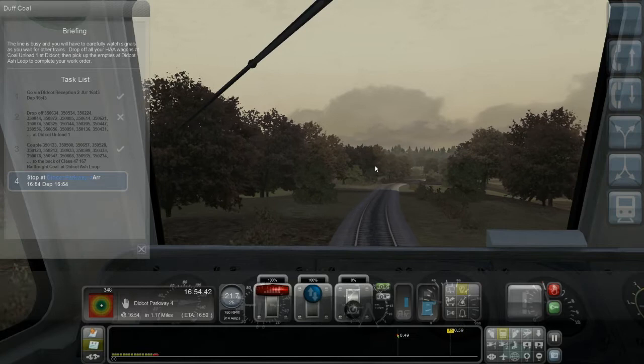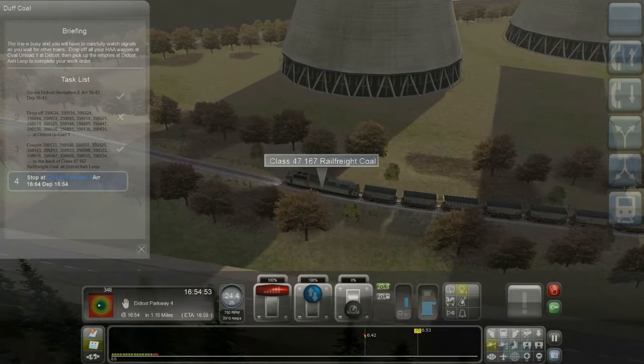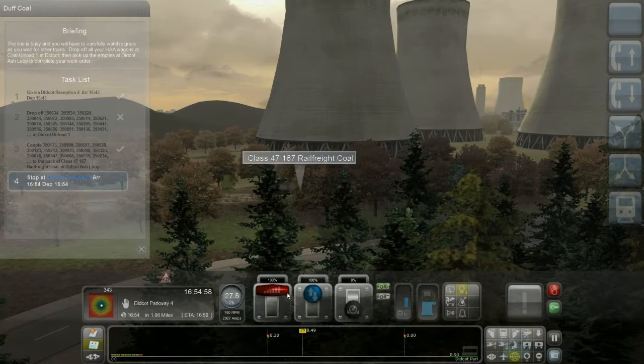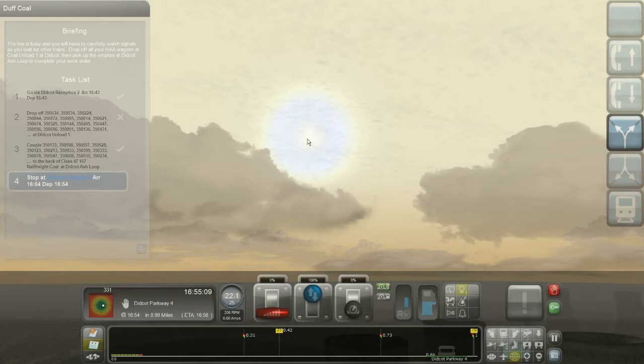I hope I get a little check mark — I like check marks. Look at the shadow going oddly. Going to Ditka Parkway 4 — you can see it's in 0.8 miles. I'm just hoping to end in the positive points, above zero. I should get some points for getting to the last station.